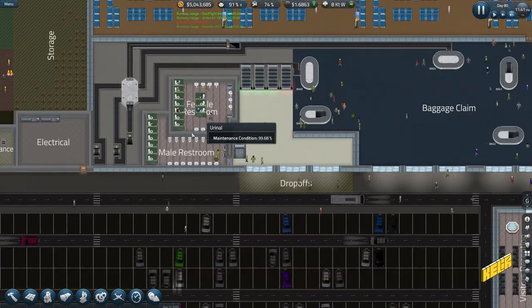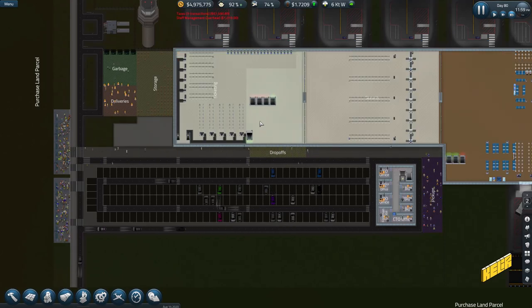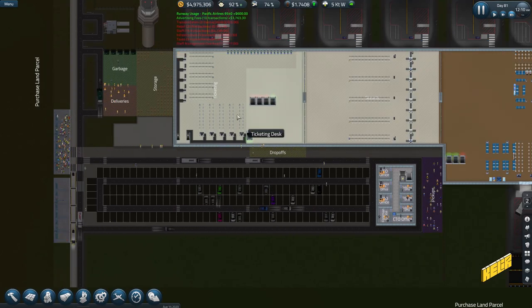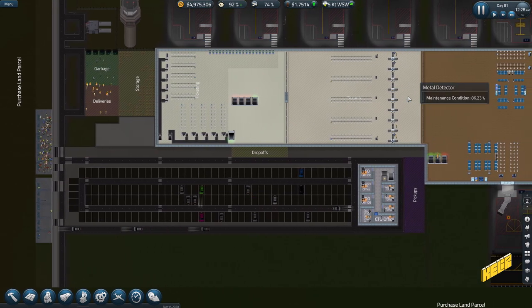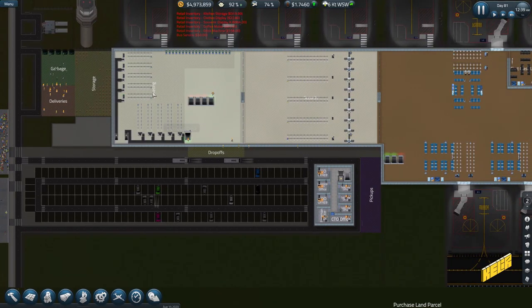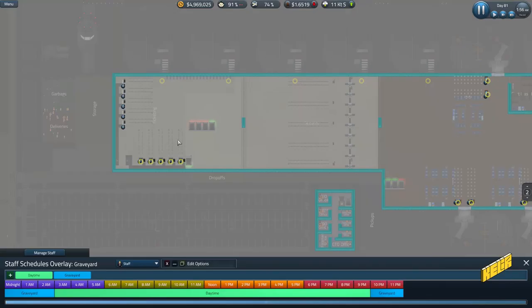We've got four escalators leading up, a restroom here which is being used pretty well. We go up the first set of stairs and we've got all the check-in desks and checkout desks. Then we've got security — people finish all their ticketing and move through these doors. There are four lines for coach and one for first class.